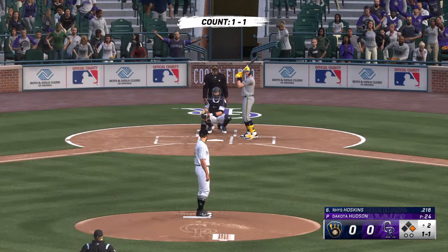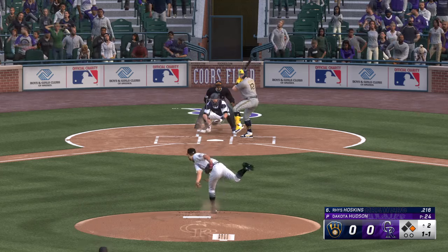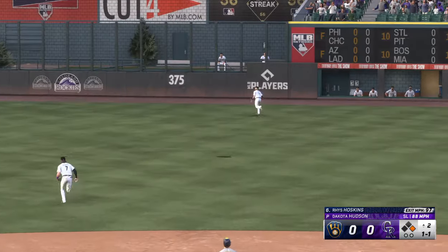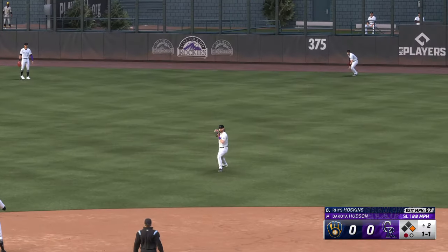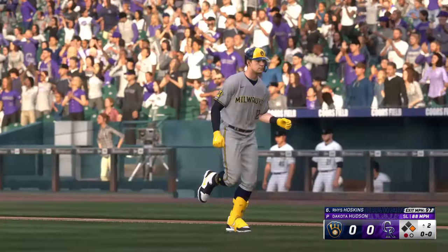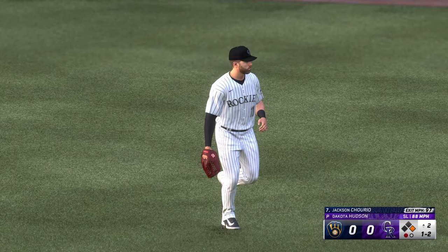Now it's Reese Hoskins up to the dish — and that one hammered back there — Hilliard pulls it in on the running track. That's just a really nice catch on the run right there. He saved extra bases for sure. If the pitcher's his friend, he'll give him a second to catch his breath before he's ready to deal the next pitch.